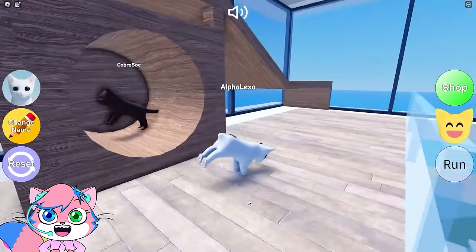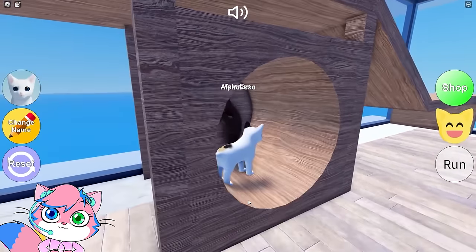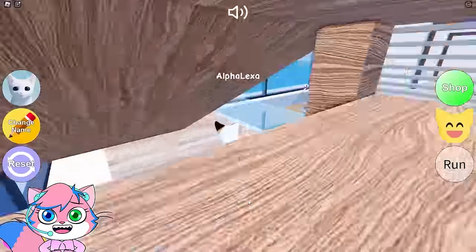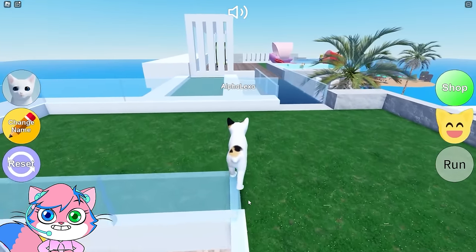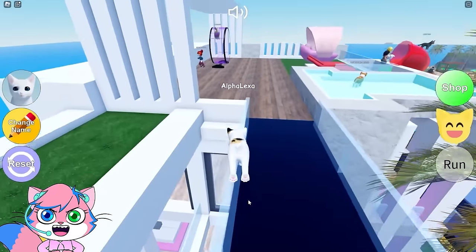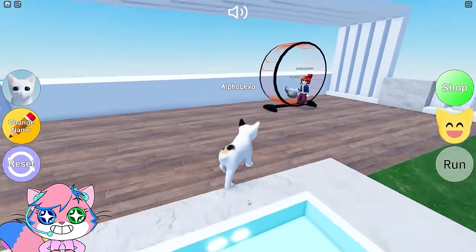Whoa, did you guys see that in the water? Hello! Hi there! Are you... nice dance! I'll just leave you to it! Bye! Whoa, look at this place — there's like this whole grass area up here! This is so cool! And another pool? What? This is Alpha Awesome!